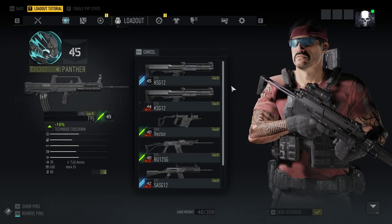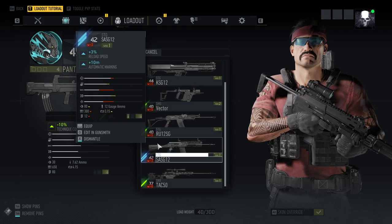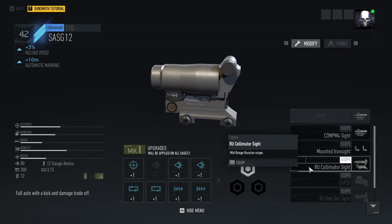Nope, can't fit it on that either. I think it might be for ARs maybe. Let's go with — hmm, this is a sausage, maybe it'll fit on the sausage. I don't have an AR on me. There it is — so here it says the RU Collimator Site; when I unlocked it it was the PKAS.